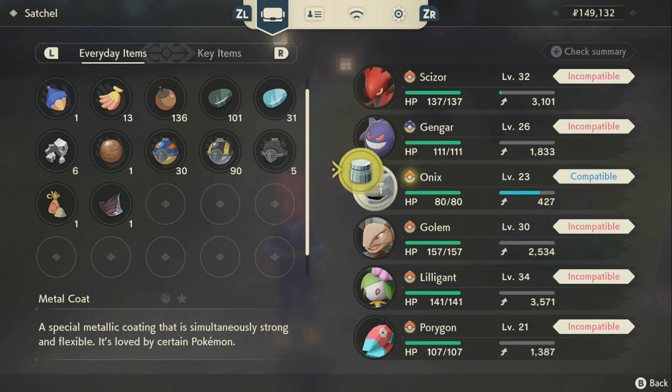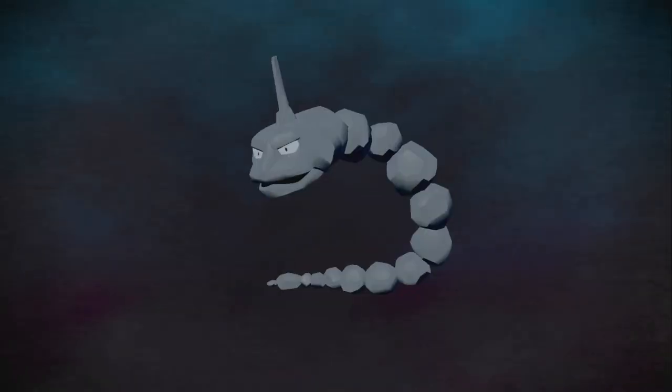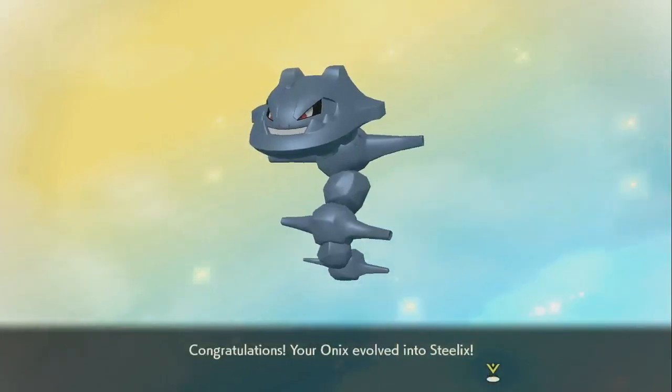Merit Points can range from 30 points per Lost and Found objective all the way to 120, so it depends which one you're doing. After that, get yourself a Metal Coat through the Jubilife Village trading post, and then you basically give it to your Onix to evolve it into a Steelix.